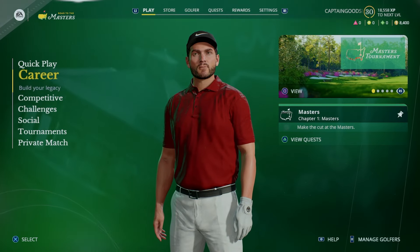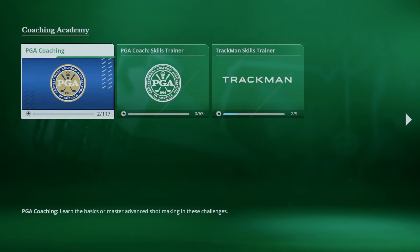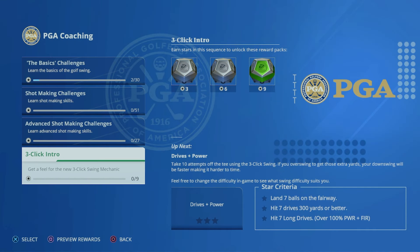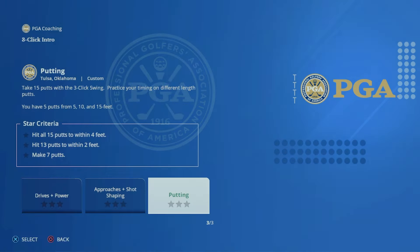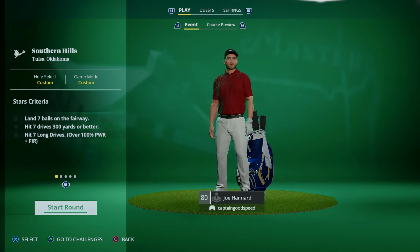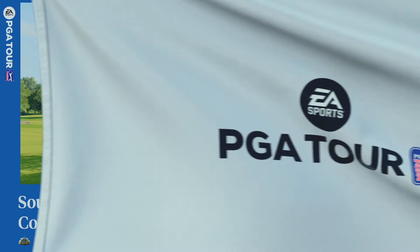Let's get ourselves into the career mode. Somebody said there was a new coaching challenge for the three-click swing. There you go - three-click intro. Very, very easy to get plenty of rewards points and plenty of XP. So let's get into the round. We are an 80-rated golfer now. Let's get ourselves into the action here at the Southern Hills Country Club. We'll give the three-click swing a go.